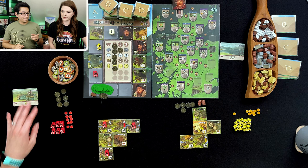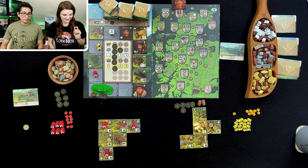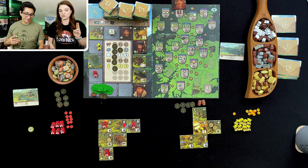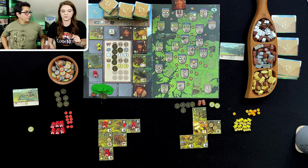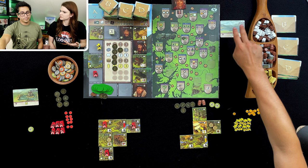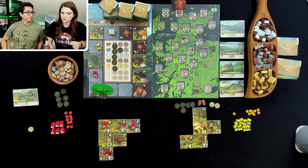Oh, the number of cards. I have one, so you get one point. The next is the whiskey barrels. You have two, so you get two. The next is going to be the number of people tokens or character tiles — we both have zero. We don't do the coins until the end of the game, correct? Yeah. That's it for mid-game scoring, so it is one to two.